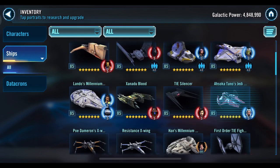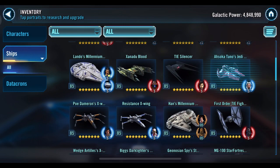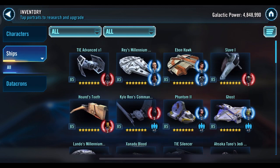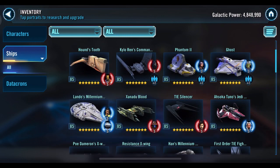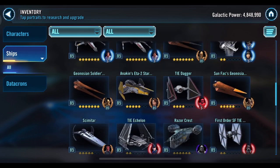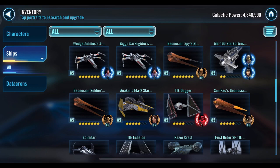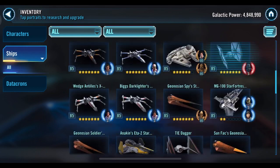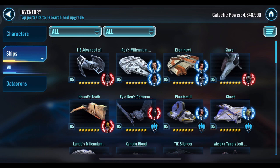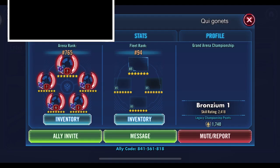I would suggest having Tie Advanced X1 come in as a reinforcement only, because when it comes in it puts damage over time on everybody. If you start the battle with it already on the field you don't get that damage over time bonus. Maybe put Tie Silencer in the squad, Ahsoka in the squad, or Slave One. The ships I'm thinking of aren't really here — Anakin's is kind of weak. But you're at rank 92, so you're doing decent enough as is.